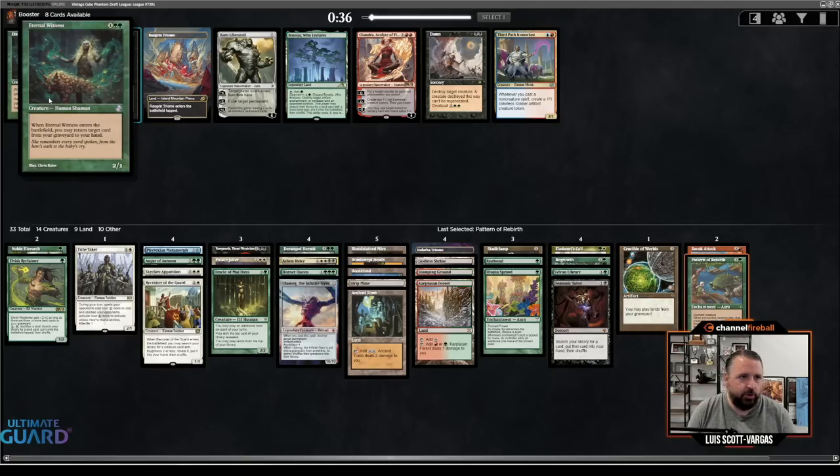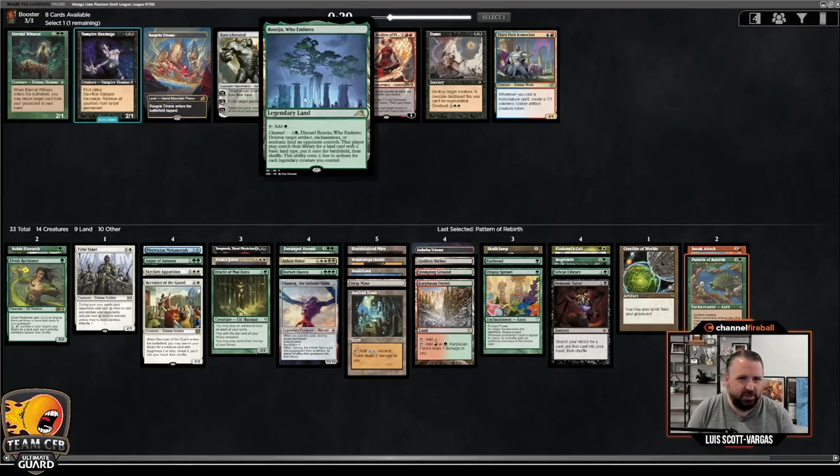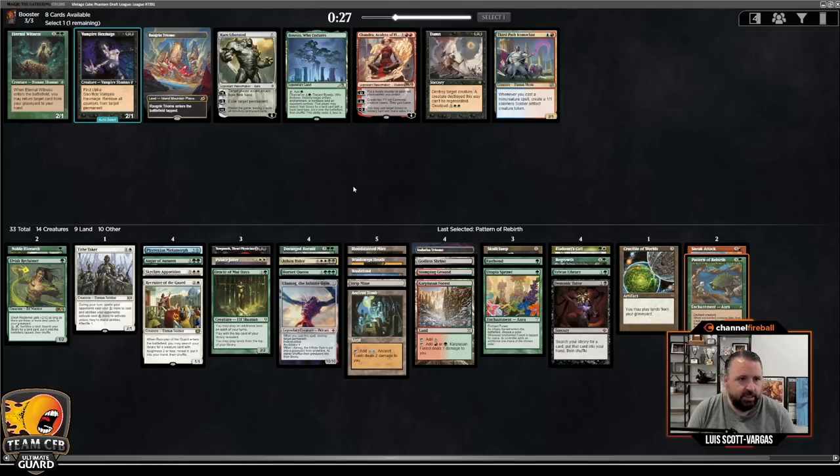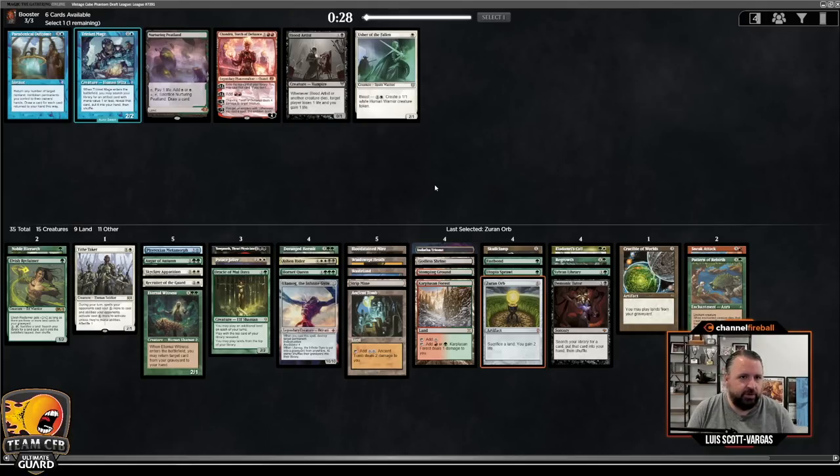Now there's Eternal Witness, which works nicely with Skullclamp and getting back things like Demonic Tutor, or random creatures that have died. There's also Boseiju, which has been solid but isn't critical. And this isn't really a Triumph that helps me — let's just take Eternal Witness. Xuron Orb did wheel and I've got to go for it. As much as Deep Forest Hermit and Restoration Angel would both be good, I'm not above it. Ren and Six didn't wheel, though — that is unfortunate. Palace Jailer's so good, and I already have a Crucible.